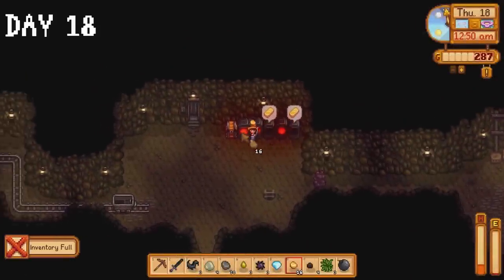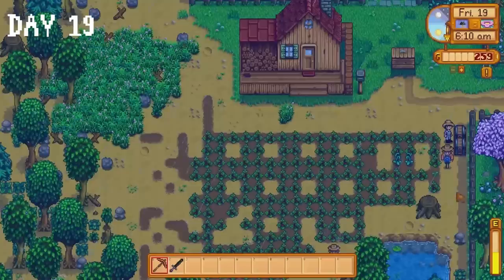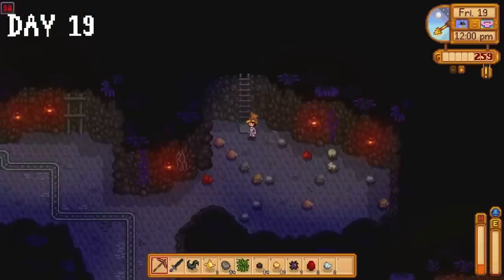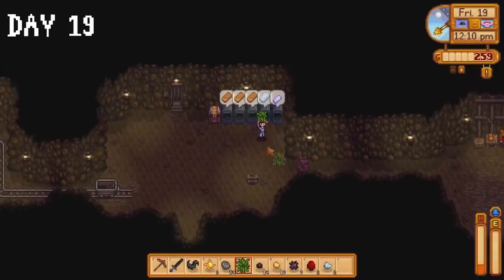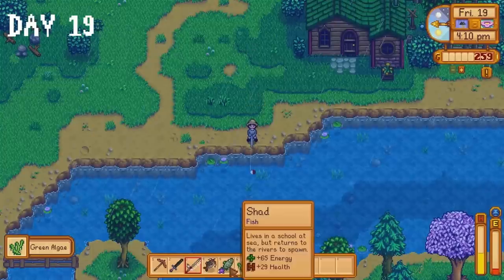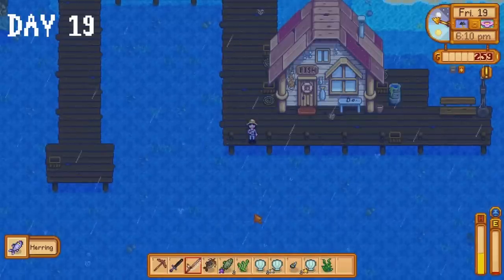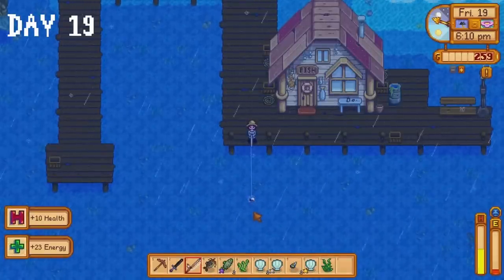I did not make it home — I passed out by Linus' tent. It's raining on day 19, which I am very thankful for because salmonberries have stopped growing, so that energy source is gone. I spent some time in the mines but became exhausted on floor 98, so I left. I decide to spend the rest of the day fishing to collect the fish we need for the community centre — first heading to Leah's cabin, then the beach. This was a very nice change of pace.